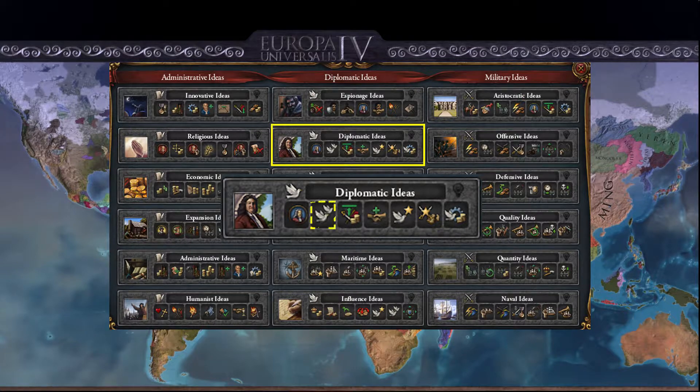The next idea is plus one diplomatic relation, which allows you to have an extra diplomatic relation slot — so an extra vassal, an extra ally, or an extra marriage without having to spend diplomatic points to maintain it.